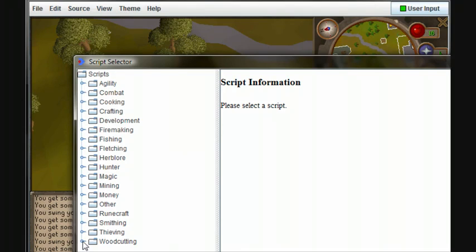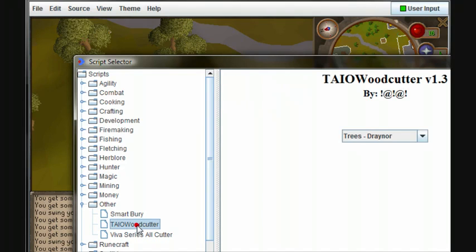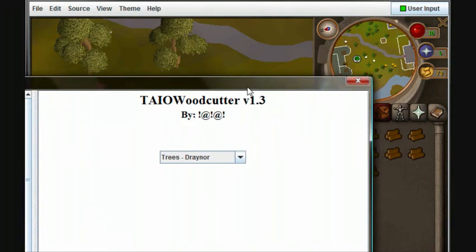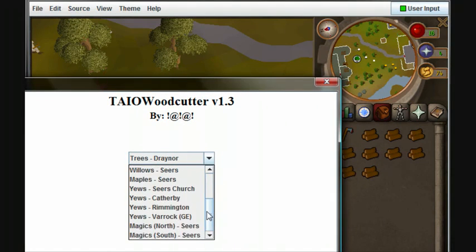Now I would usually go to woodcutting, but I can't because when I downloaded it I put it in the other folder. So typically I would go to the TAIO woodcutter, which is the one I love to use. I strongly recommend it. And you go here and choose all of these applications. Now I will be cutting yews in Rimington, so that's what I would choose.